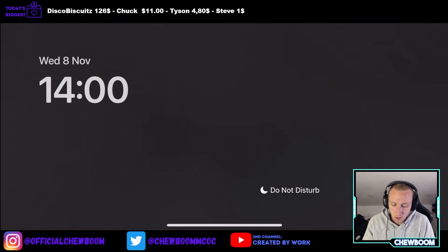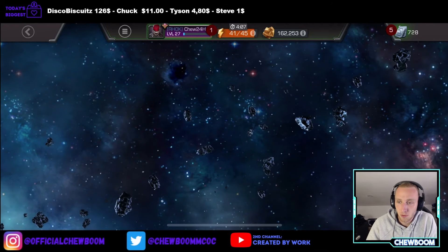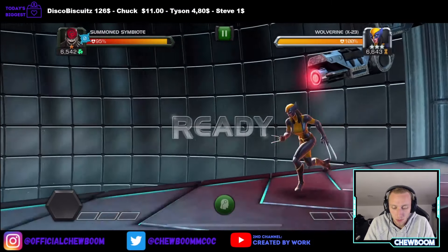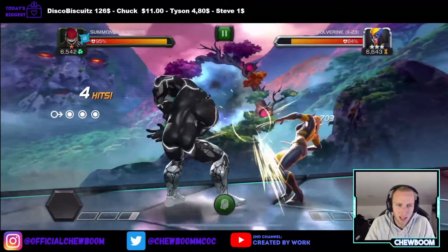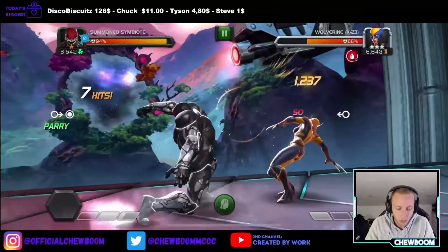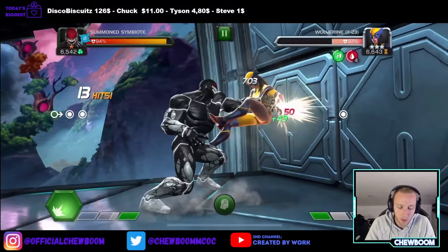We are about six hours in. We are one fourth of the way. I have maxed out the Summon Symbiote — he is my new top champion. We can use him in the questing as well, which is nice. He isn't that good, but nonetheless we will use him — he will help us through some bits and pieces. Finishing up on a candy sugar crush path from the event quest, trying to finish that up before the event quest actually ends.